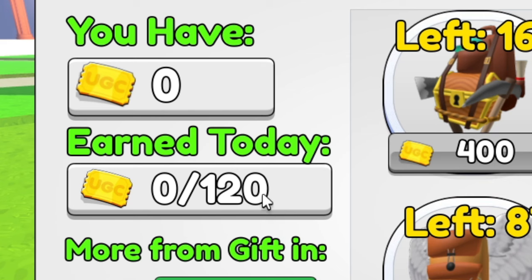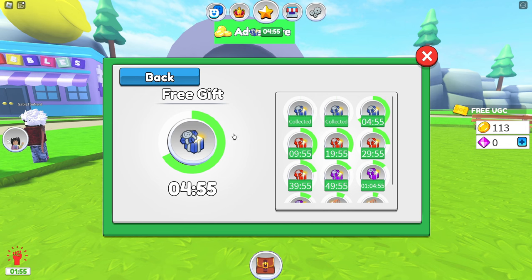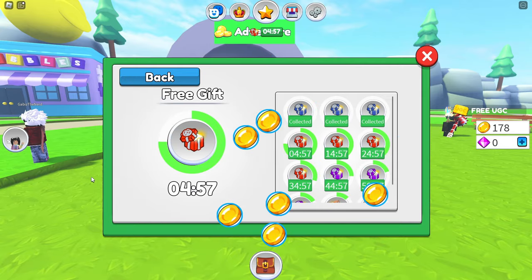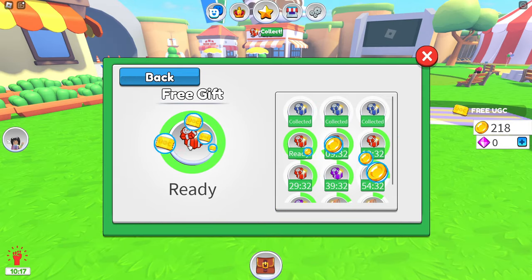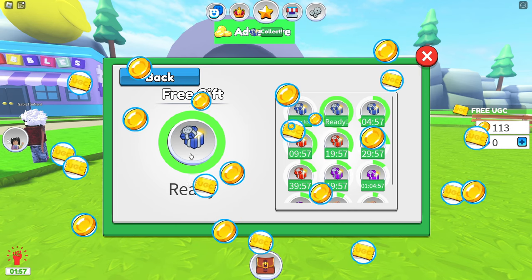You can keep track of your tickets at the ticket shop as well, and you can earn 120 tickets every day. The easiest way to collect these is at the daily rewards — you'll get 10 tickets every 5 minutes. You'll be able to do this until you get all 120 tickets, and then you'll need to come back the next day.